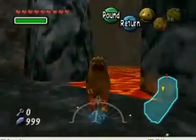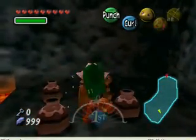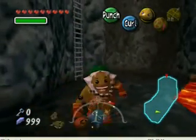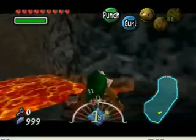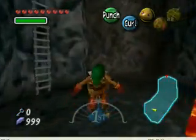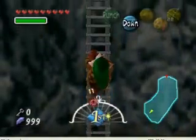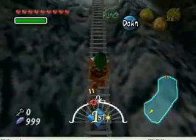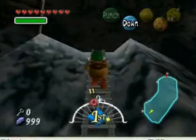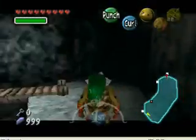If you turn into a Goron, the lava won't hurt you, so that's pretty cool. I apparently expected to be missing a heart and magic when I fell down here — I was neither. So climb back up here, and that's our first two stray fairies. Good stuff to have.